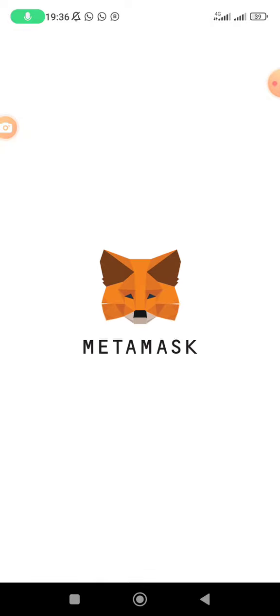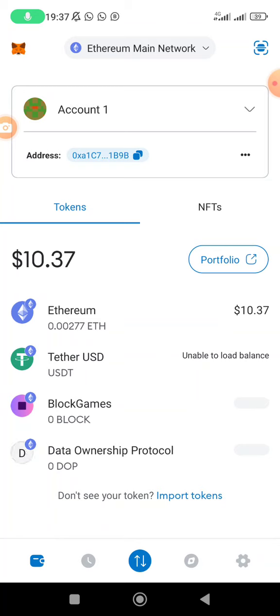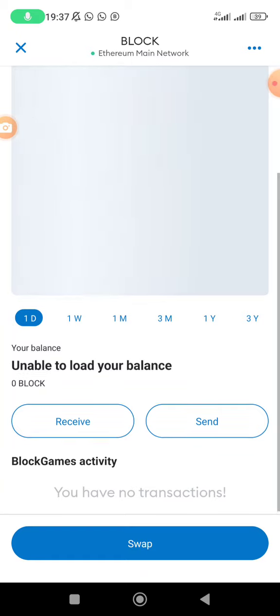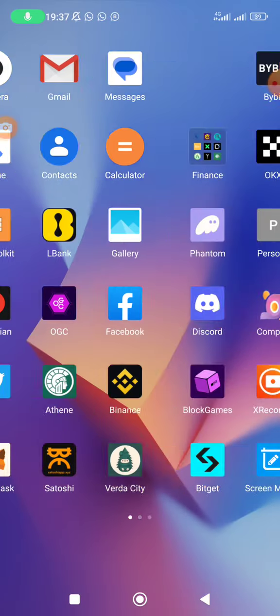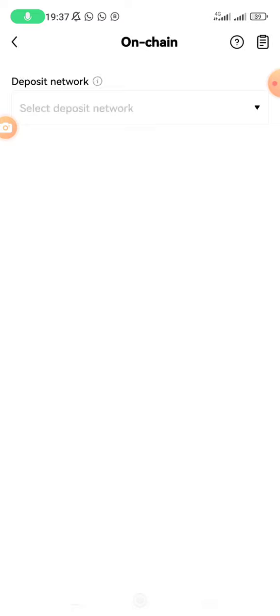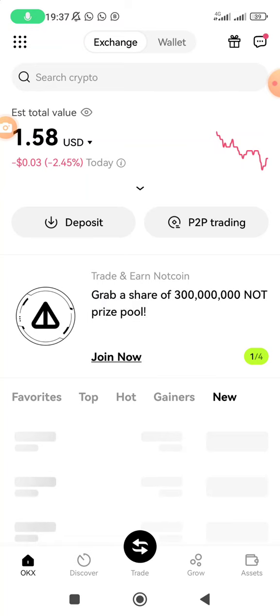To transfer your BLOCK tokens from MetaMask to the exchange, go to the wallet section in MetaMask. Note that transferring also requires an Ethereum gas fee, so you may want to wait until network pressure reduces and fees are lower. Tap on BLOCK, then tap 'Send'. Paste the deposit address you copied from OKX, enter the amount, and complete the transaction. Your BLOCK tokens will then be deposited on OKX.